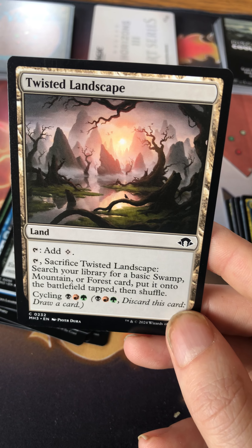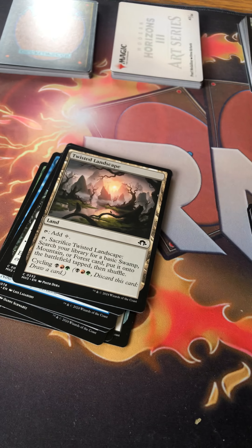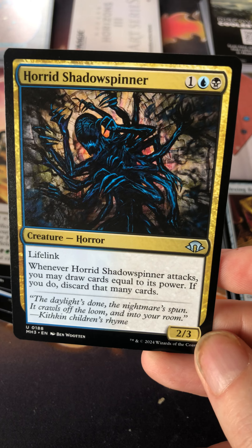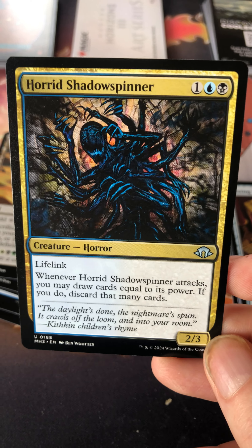Here's the common cycle of lands — they're fine for limited. They all tap for colorless mana but work like fetch lands. For example, Twisted Landscape: sacrifice it to search your library for a basic swamp, mountain, or forest, put it onto the battlefield tapped, then shuffle. It has cycling in black, red, and green. Deceptive Landscape is the Abzan one.